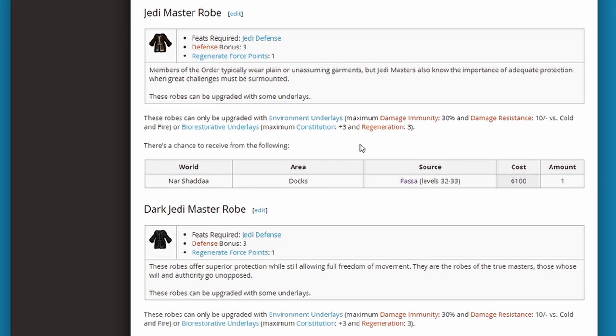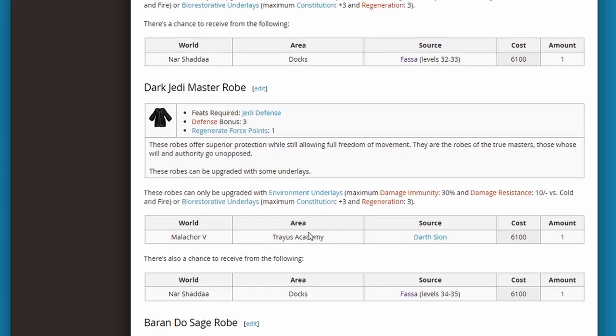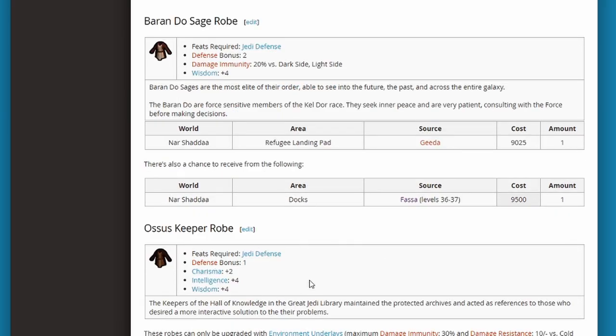In the rare tier, I'm going to say the Jedi Master robes are pretty sweet — they look poofier than the others, so you just look like a badass Jedi master. They also give you a defense bonus of 3, one of the highest from robes. But the best one in the rare tier is probably Oza's Keeper, because it gives some defense bonus, plus charisma plus 2, intelligence plus 4, and wisdom plus 4.